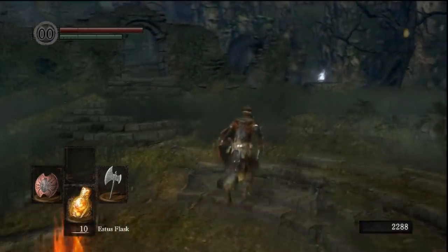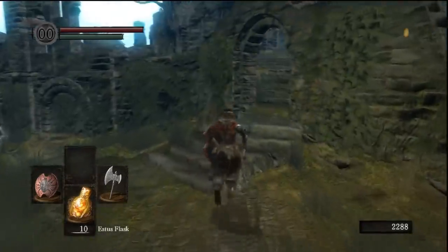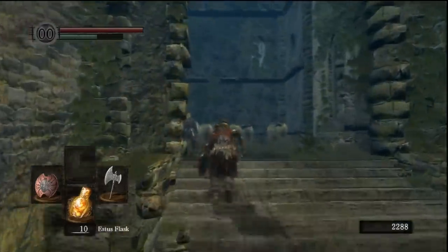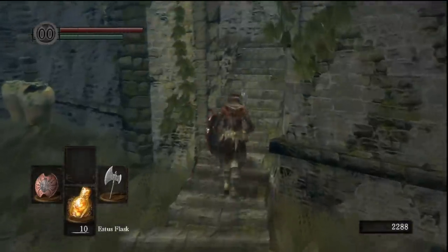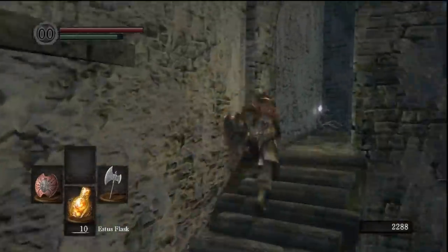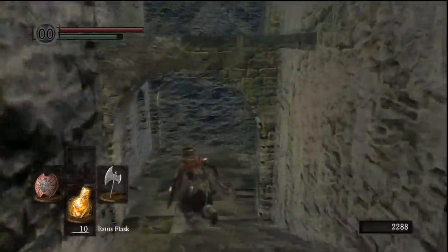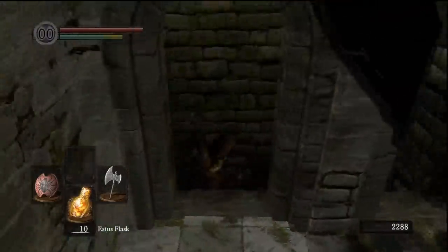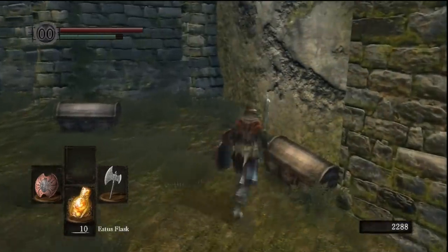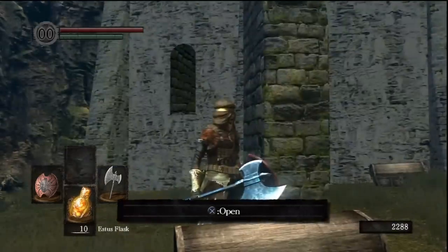So once you get here, just go around and pick up all the items. Right here you'll find humanity. If you run up this way, right here — if you talk to that guy, he'll let you join the Covenant of the White. He will sell you some miracles and stuff. As you come up here you'll get a Soul of the Lost Undead. If you jump down here there's going to be some chests and some helpful items. The Homeward Bone — when you use that, it'll teleport you back to the last bonfire that you rested at.